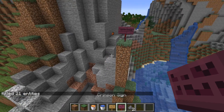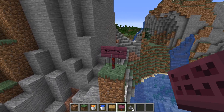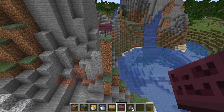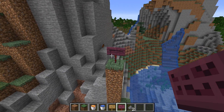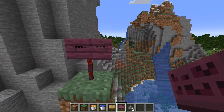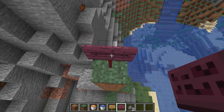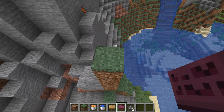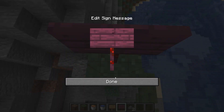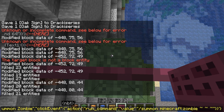I just killed all those zombies because they were making quite the racket. But that is how you do a command sign in Minecraft. Very quickly I'm going to go over how you do multiple lines, because you may need to fit more text on the sign. Basically the idea is that you only have to specify one of the lines to have the click event. I've placed the sign down and I'm going to bring the command back that we had before.